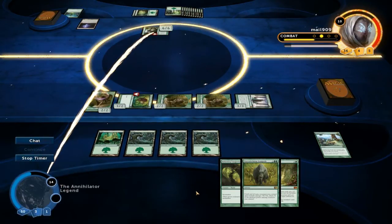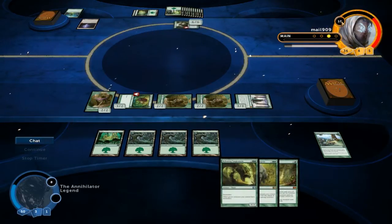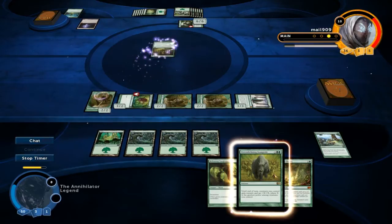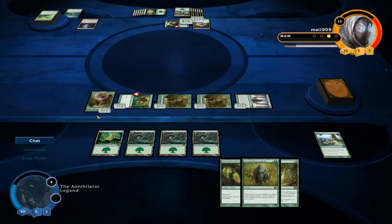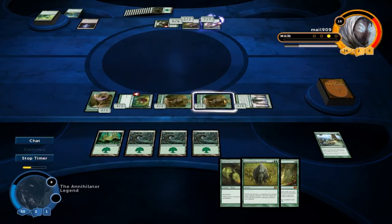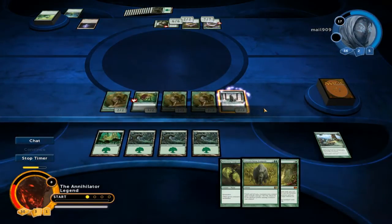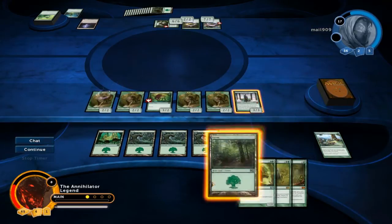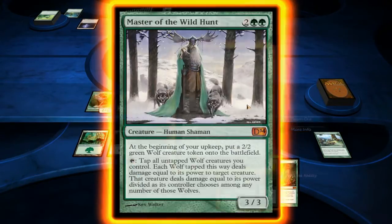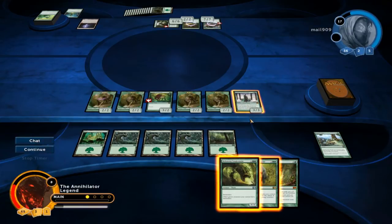I'm not gonna block. Goes up to 17. We cast Overwhelming Stampede — that's giving all creatures plus three plus three. It's still being blocked, so we're not getting there quite yet. But Overwhelming Stampede and activating Master is pretty powerful.